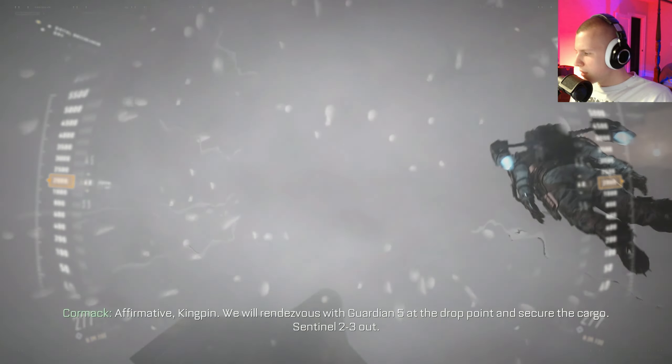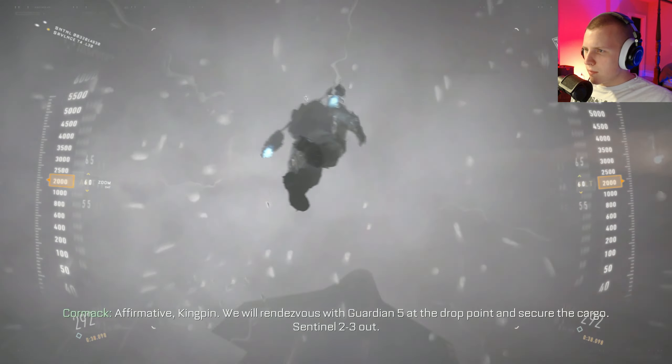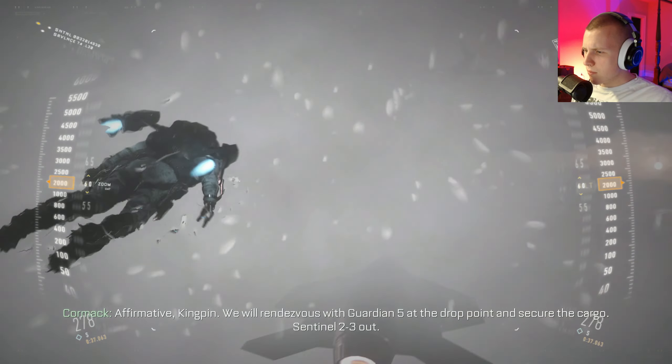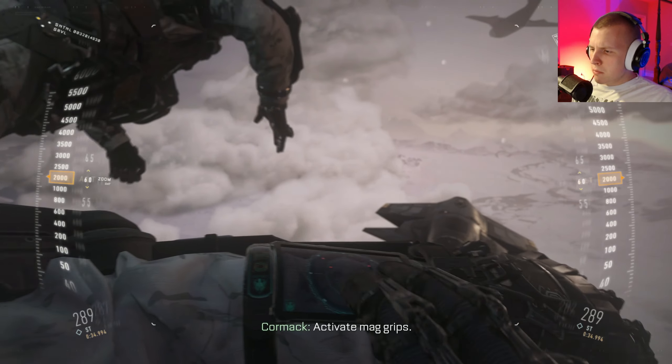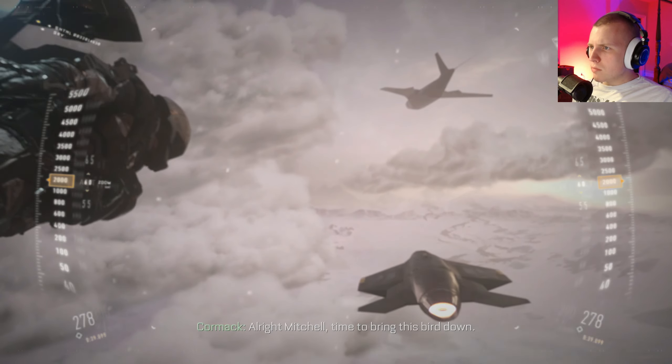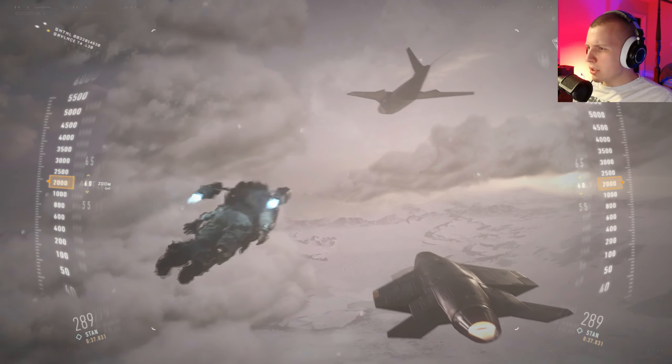Screen is still black. Central 2-3 on final approach. Copy all, Sentinel 2-3 — your primary objective is the cargo, all other assets are expendable. Affirmative, King. There we go. You'll rendezvous with Guardian 5 at the drop point and secure the cargo. Sentinel 2-3 out. Activate mag-grips. All right, Mitchell. Time to bring this bird. Okie dokie.